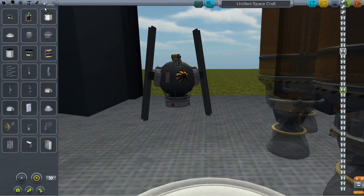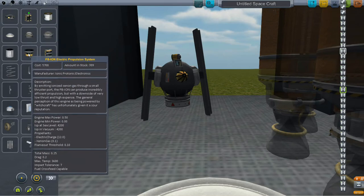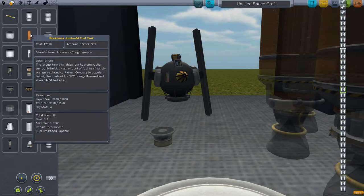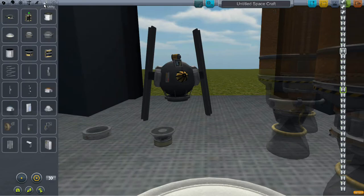Warranty void if exposed to air. I also need an Ion Electric Propulsion System. How does this work? You need Xenon cartridges. So I'll put this here? Yep. Actually, that's not right — above the engine you're going to want some Xenon. It's actually with the engine, at least I think it is.